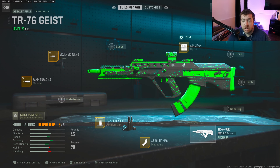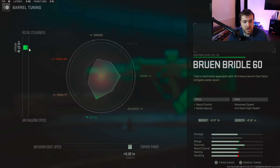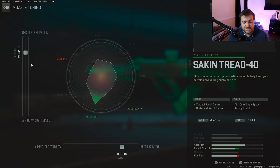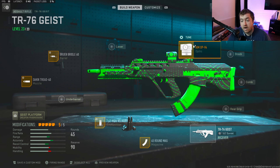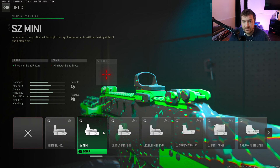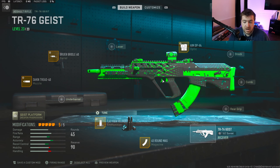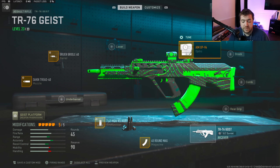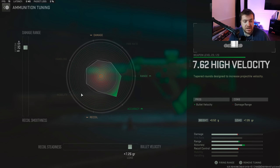The number two AR is the TR76 — this is a newer gun recently added. You want to use it closer up, less than 50 meters. The sweet spot is 20 to 50 meters. I'm running the Bruen Brendl 60 barrel with 0.37 toward recoil steadiness and 0.32 toward damage range. I have the Second Thread 40 muzzle with 0.49 toward recoil stabilization and 0.20 toward recoil control, plus the AIM OP-V4 optic. I have a 45-round mag and high velocity ammunition with 0.52 toward damage range and 7.26 toward full velocity.